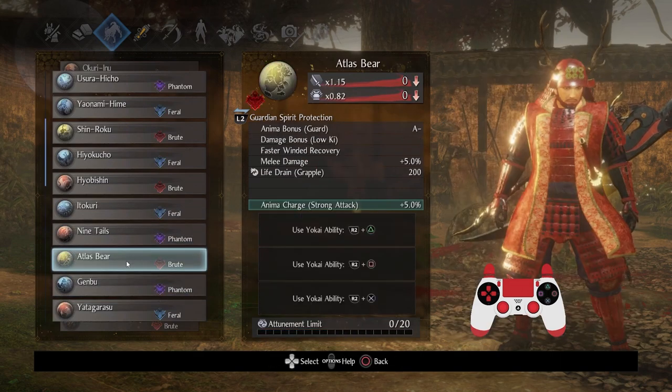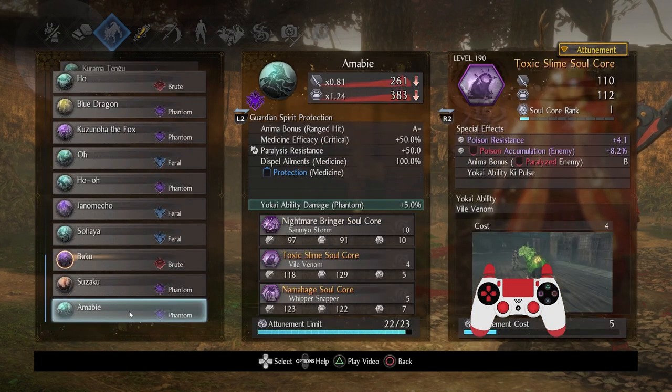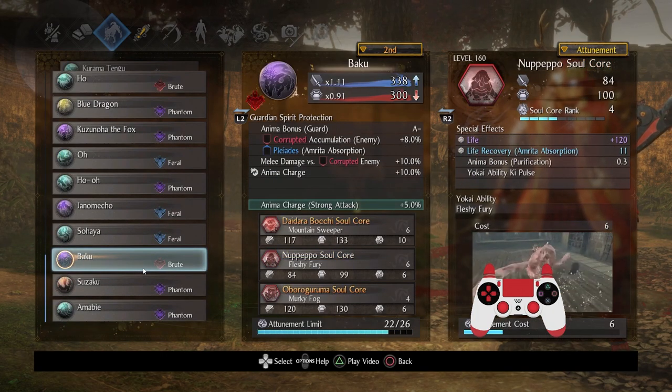The reason I wanted to go with Atlas Bear was because Nupepo and Damage Bonus Low Key work really, really well together. But it just wasn't in the cards this time, unless you are fortunate to get a bunch of Soul Chorza with attunement limit minus one. If you are able to get that, then great — but I am lazy, so I'm not going to go for that.